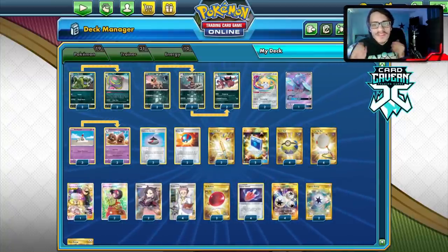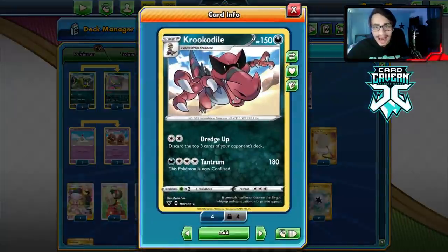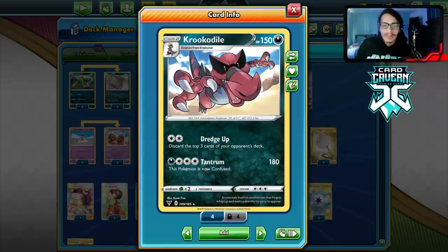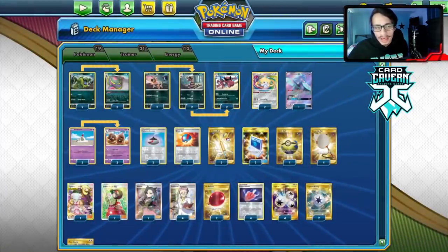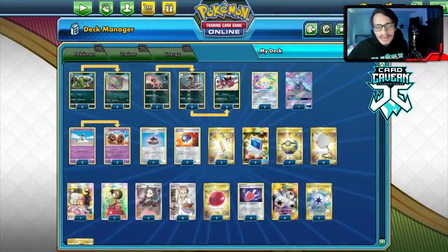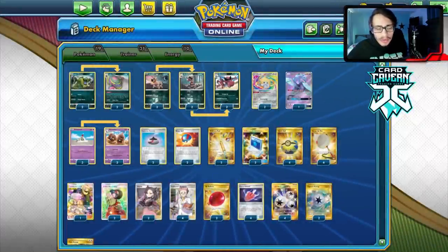Welcome back to a brand new PTCGO Vivid Voltage video. Today we're taking a look at the brand new Crookadile, a new mill card with the attack Dredge Up. For a Twin Energy, you can discard the top three cards of your opponent's deck. We're going to try to win a game by milling the opponent using Crookadile, Alolan Muk, and Palossand with Sand Sink.